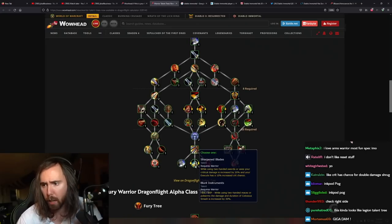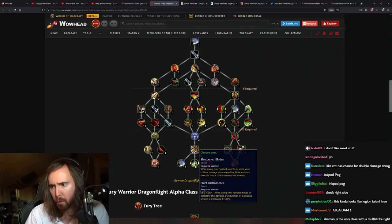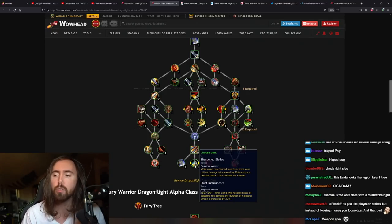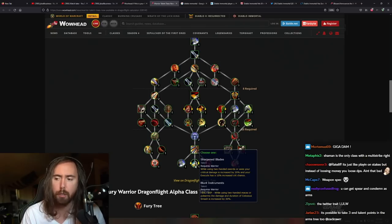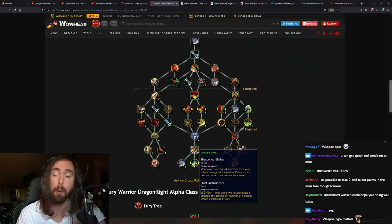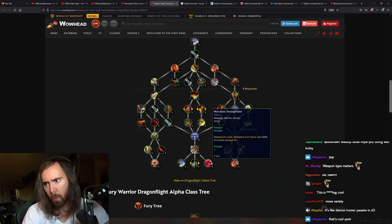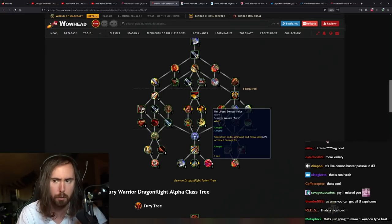Crit has a chance at double damage — something like that. Bladestorm obviously. Unhinged — that's the legendary effect, we've had that for a while. Sharpened Blades: two-handed swords or axes increases critical strike damage by 20%. The type of weapon you use changes your damage — so maces or polearms make Colossus Smash deal more damage and also last 30% longer, that's cool. Bladestorm ends... Merciless Bone Grinder — this is a conduit right now in Shadowlands, I think it's a good one.